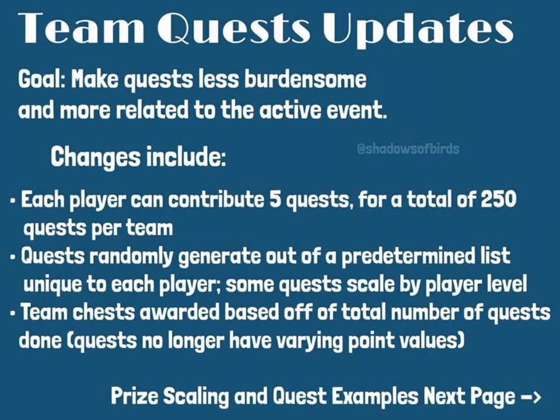Changes include: each player can contribute 5 quests for a total of 250 quests per team. Quests randomly generate out of a predetermined list unique to each player, with some quests scaled by player level. Team quest awards are based off the total number of quests done, and quests no longer have varying point values. So at the very beginning of the event you're going to be given 5 quests — not 1 quest per day. You get 5 quests at the start of the event, and throughout the event you have the ability to work on these quests. These quests will be relatable to whatever the current event is. If you complete all 5, that number adds into the total quests completed by your team — for a total of 250 if you have 50 members. If you don't have 50 members, you obviously can't get to 250. Simple math.